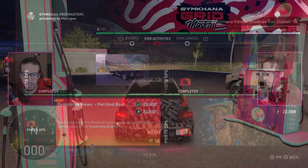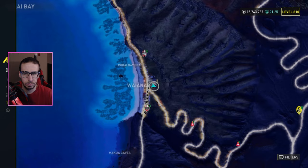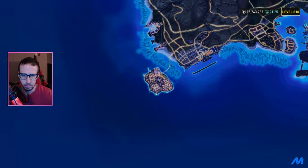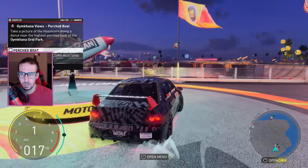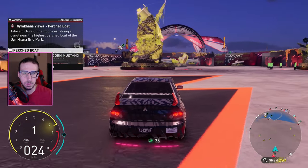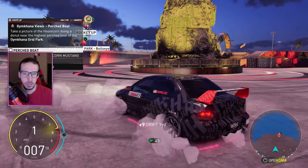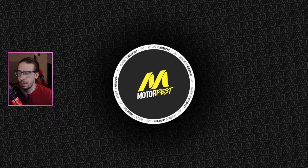This one is Perch Boat: take a picture of the unicorn doing a donut near the highest perch boat of the Gymkhana Grid Park. Back to the park we go. That one's pretty high — is it that one? It might be that one. First boat — we're not in the Mustang. Donut — nailed it!